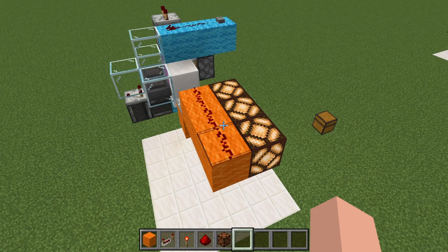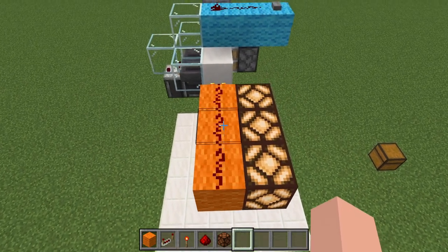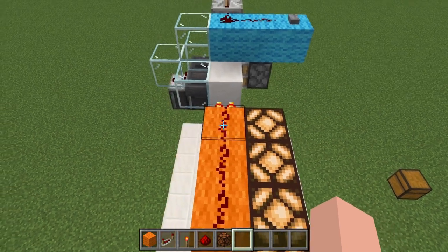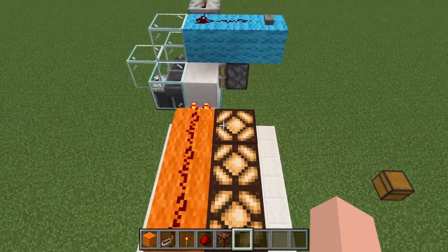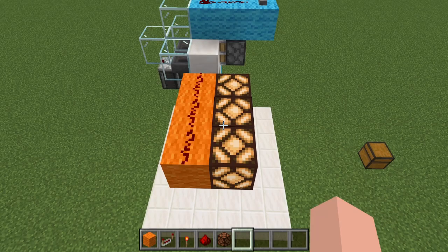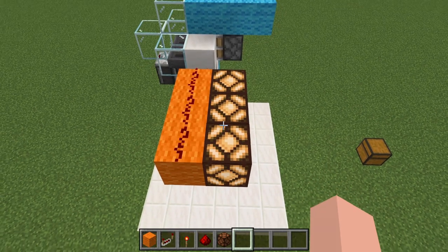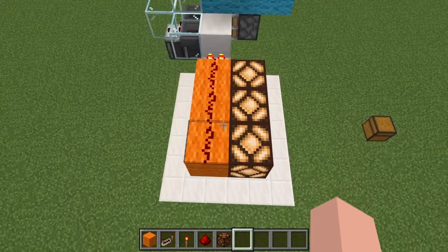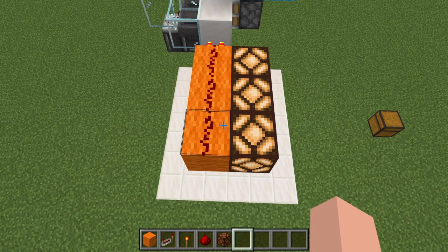Now it's time to finish up with a redstone decoder circuit. As you saw, we have our output of three. If the droppers were hooked up and we got output three, that would power all three droppers — and we don't want that. We only want one dropper powered at a time. So with an output of three, we want only the third dropper powered. That's why we're going to make the redstone decoder.